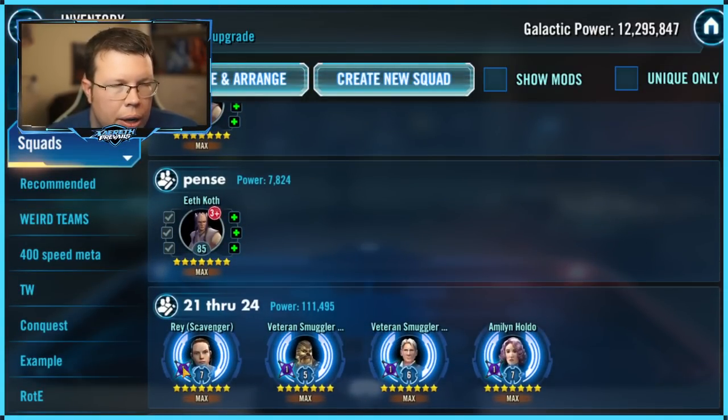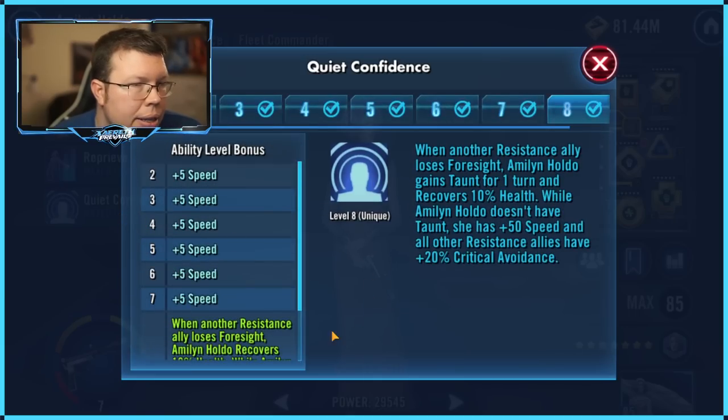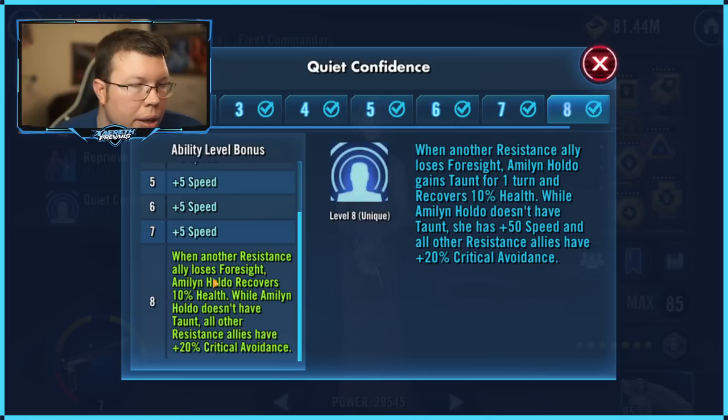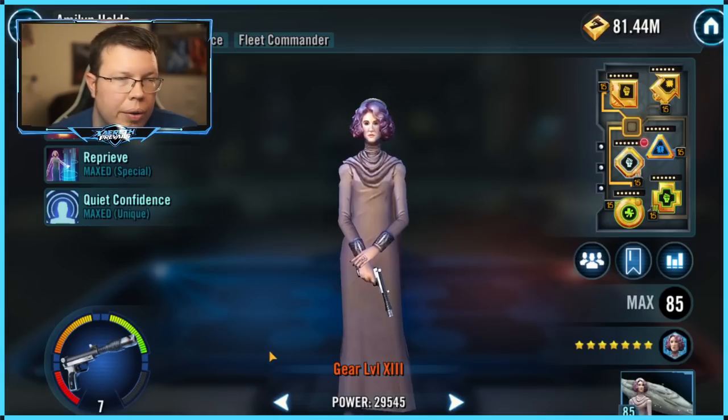Ranks 21 through 24. First we have Holdo's Zeta, the one that adds Crit Avoid. She gains Crit Avoid and she taunts when someone loses Foresight. I like the taunt when she removes Foresight — it's good. But is it vital? Not really.